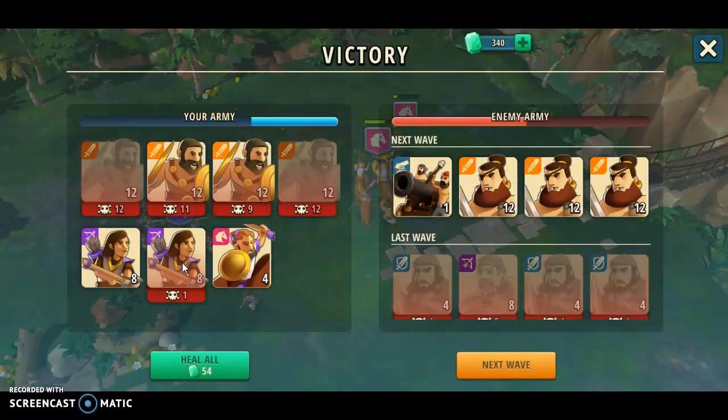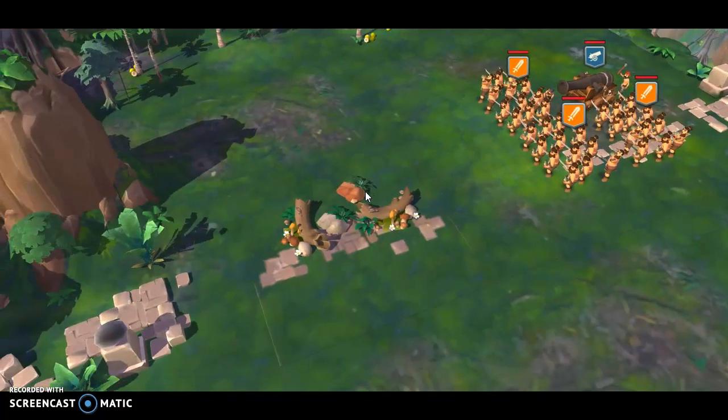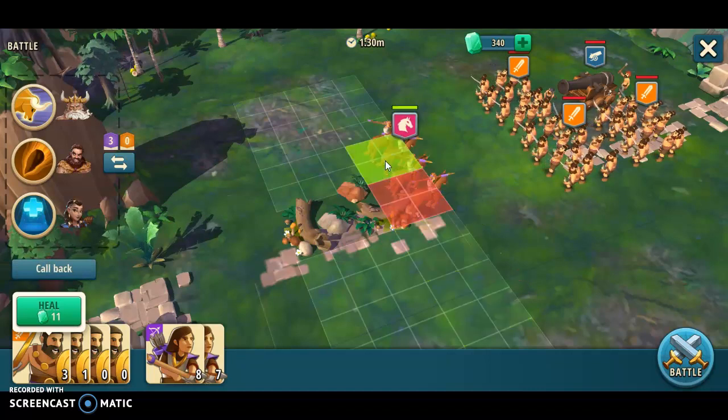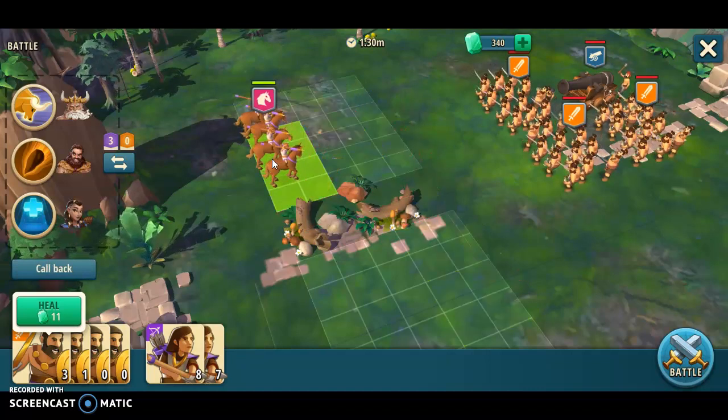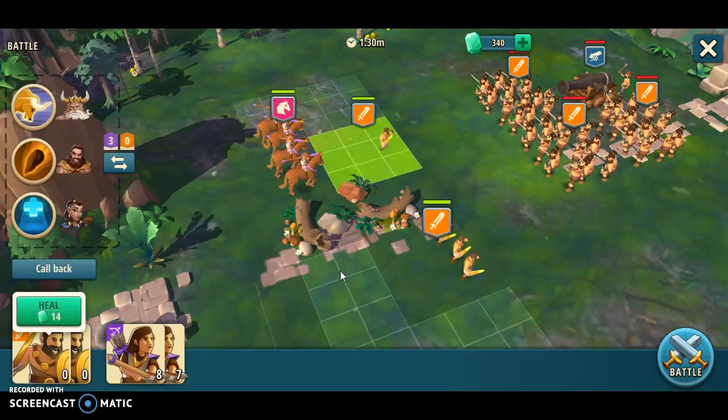Let's see what we got. We lost one Archer. I think we can manage the second round — it's more than he had survivors. We don't like that cannon, so we hopefully can take that one out fast. So we put the cavalry over here.